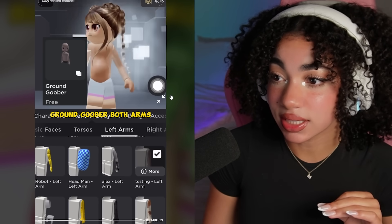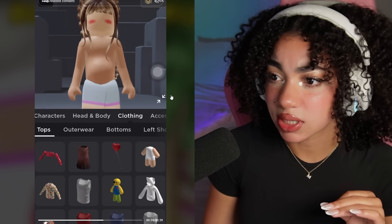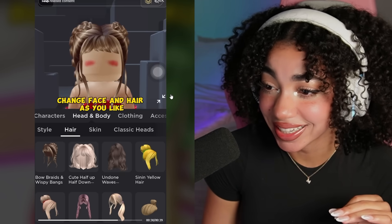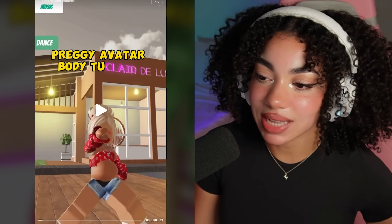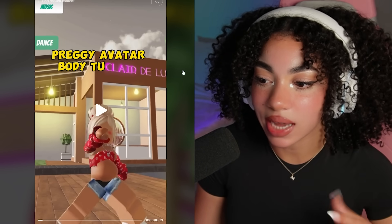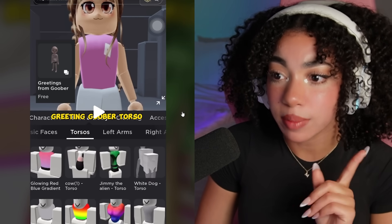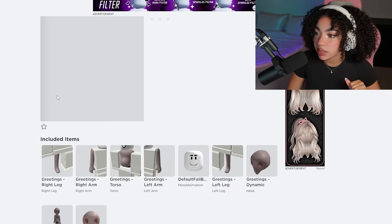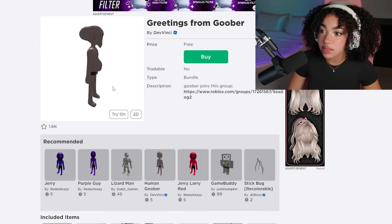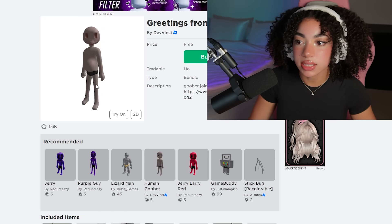Oh my gosh, it's literally giving you the belly! You put on certain arms — oh my gosh. Not her putting on the thick legs! Literally, oh my gosh. I really hope that this tutorial works because I want to look as pregnant as she does. This is so hilarious. Let's start by getting the greetings from Goober Hack or whatever. Let's check the Roblox catalog — they actually have it! Oh heck no, there's no way — this is supposed to be an alien belly?